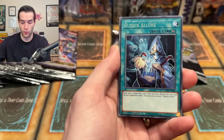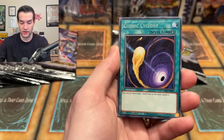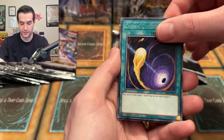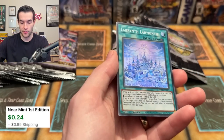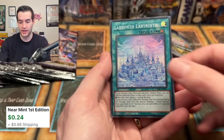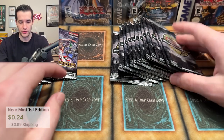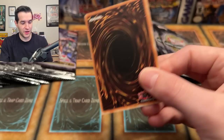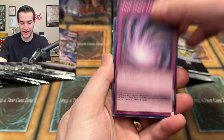Labyrinth, Imperial Iron Wall, Runica Lore, Duelist Alliance, Ruxin Special right past the Shandraguler, the Cosmic Cyclone, and a Labyrinth Labyrinth — so we pulled a bunch of these already. You only really need one per deck, sometimes two, so I don't need that one. OTS 21, come on — you've been crazy, you pulled an Ultimate Rare already.